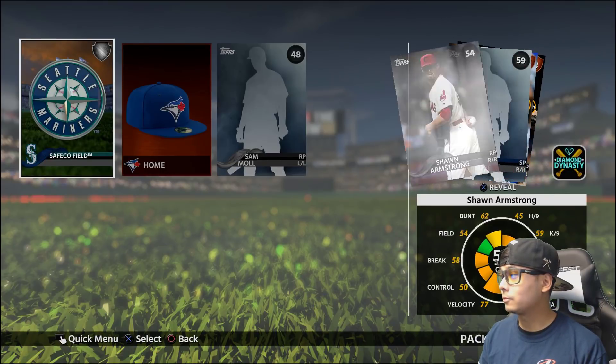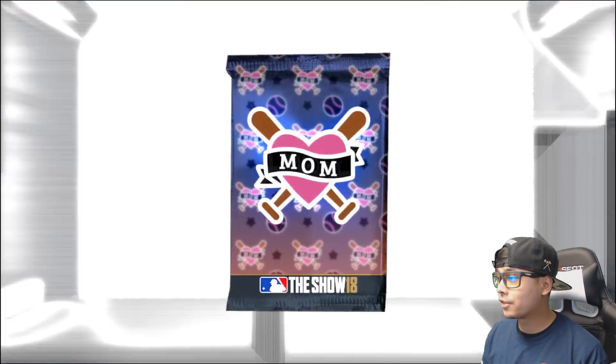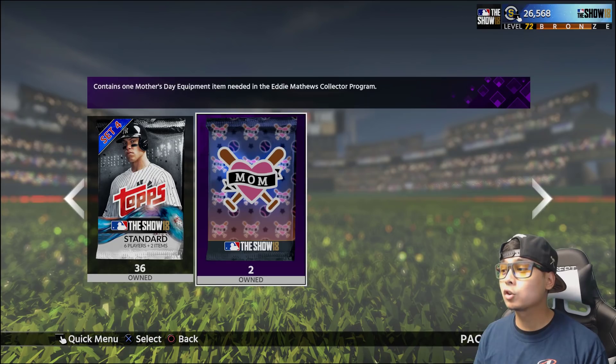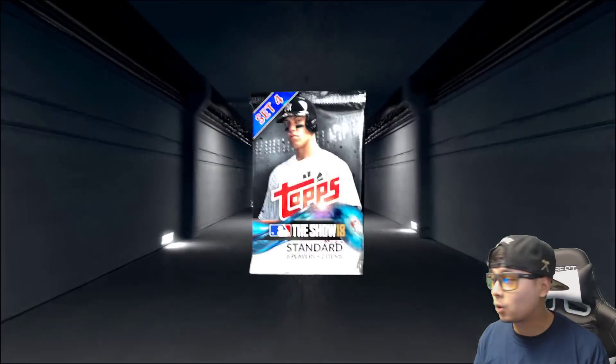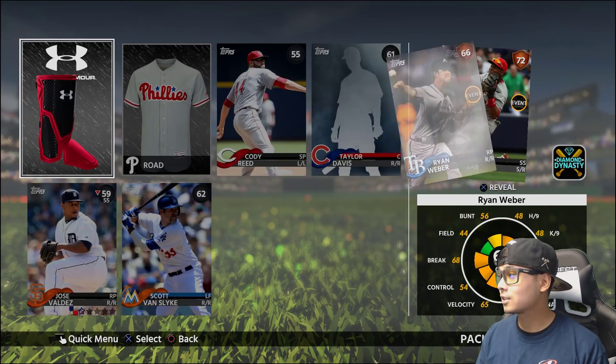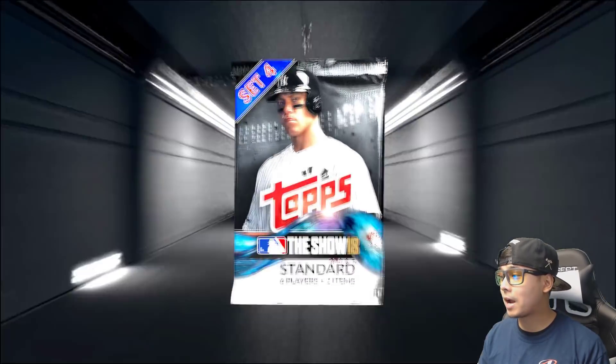We're probably gonna get the shin pads again. Here we go — first Mother's Day pack — we get a bat. Remember when those bats were actually worth something? Last year the bats were always good; now it's cleats. I guess it's cleats — whatever. 35 packs to go.